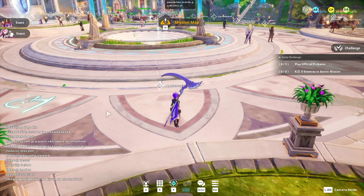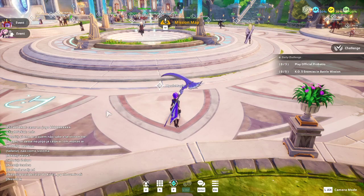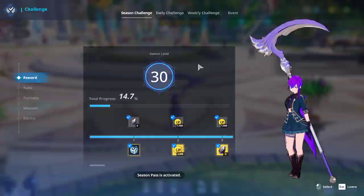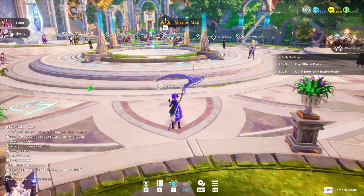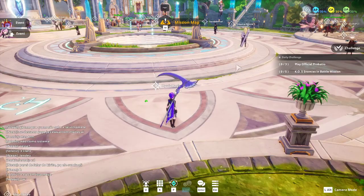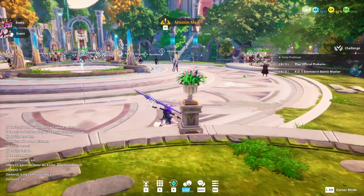Now let's quickly go through everything in the lobby. The challenges also appear on the right side of the screen, and you can also hit Alt to bring up your mouse — hit Alt again to hide it. You can click the challenge mode shortcut that appears there as well. There are also attendance events shown in the top left.